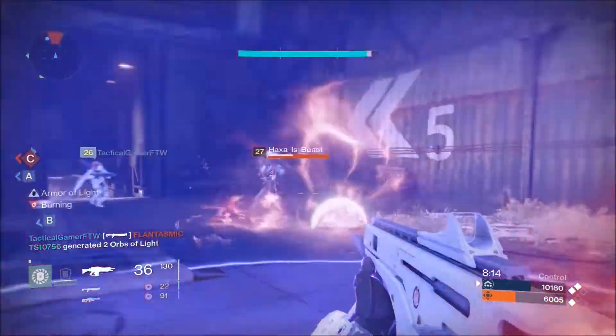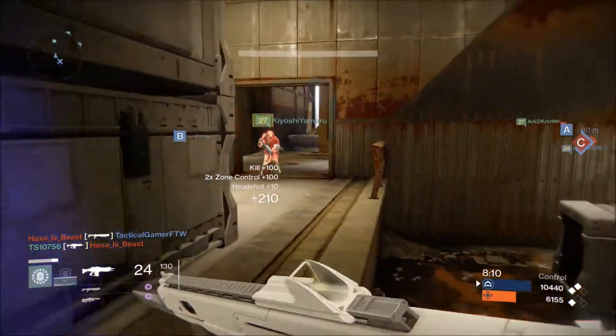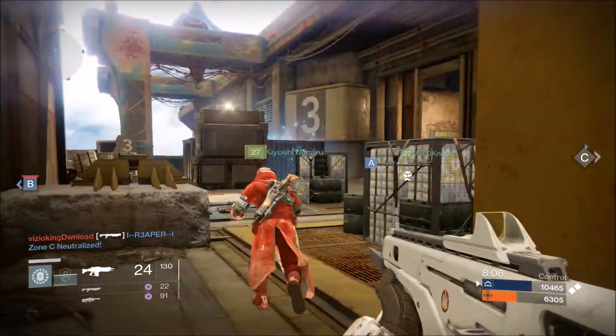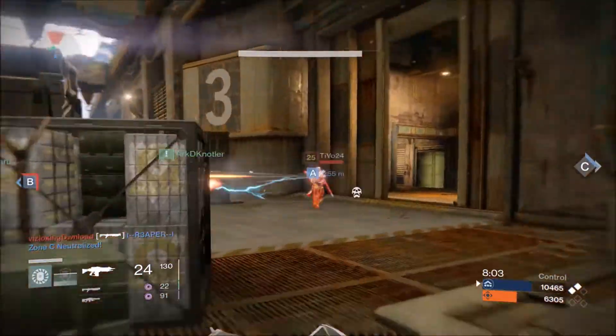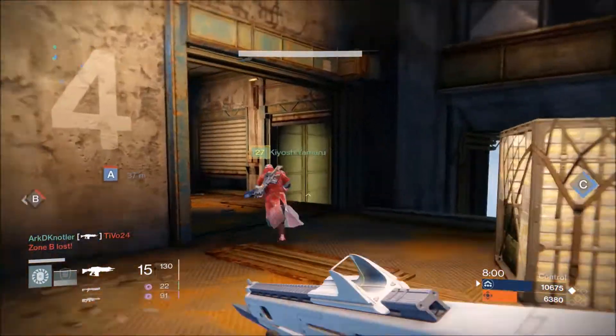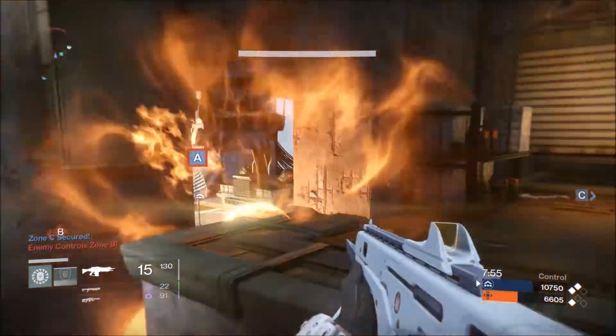So yes, that is the Monte Carlo — a very decent weapon. I'm going to leave this gameplay up so you can keep watching. There is a little glitch where I put up my Titan bubble shield and get teleported like a Warlock out of two different spots. Thank you for watching — don't forget to rate, comment, and subscribe. I'll talk to you guys later, peace.